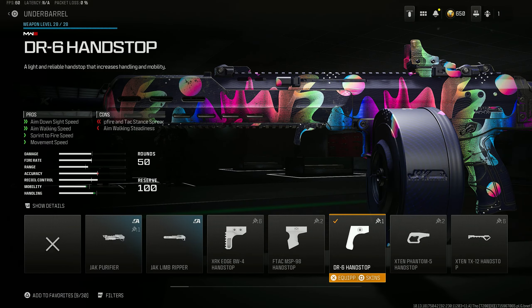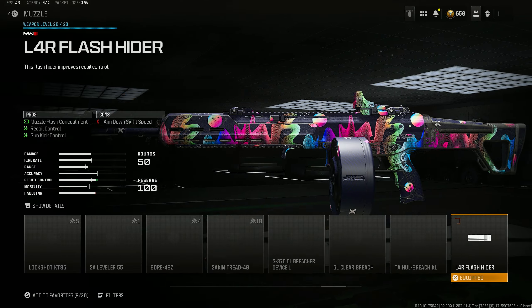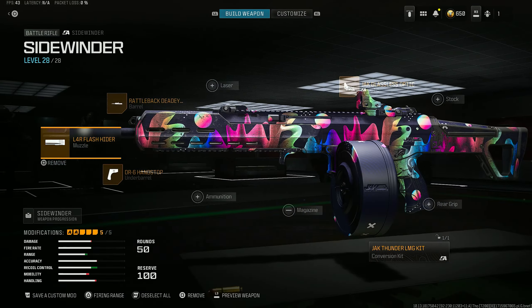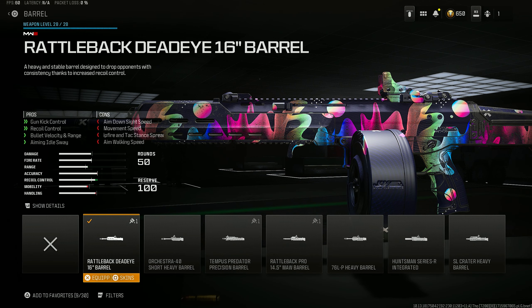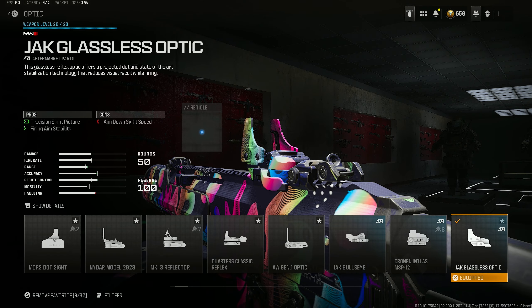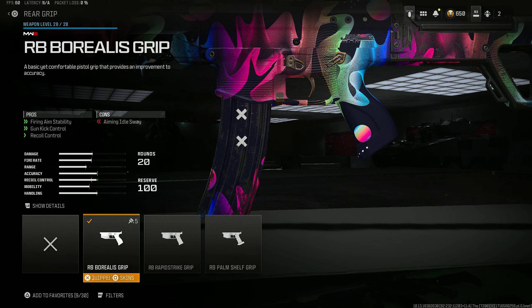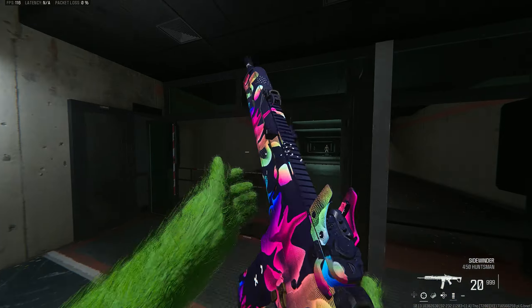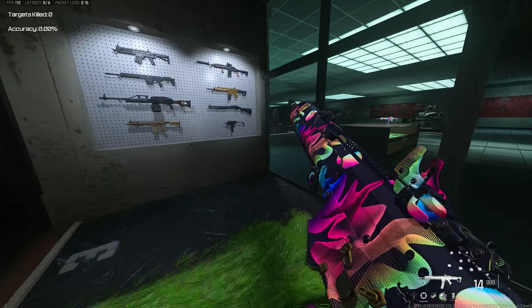We have on the DR6 Hands-Off for aim down sight speed, aim walking speed, and movement speed. On the L4 Flash Hyser for muzzle concealment, recoil control, and gun kick control. We have on the Rattle Back Dead Eye barrel for gun kick control, recoil control, bullet velocity, range, and aiming idle sway. We have the Jack Glassless Optic for fine aim and stability bonuses, and the RB Borealis for firing stability, gun kick control, and recoil control.